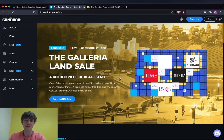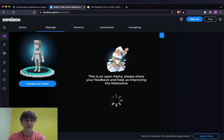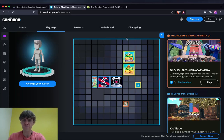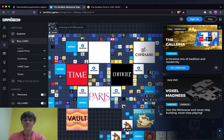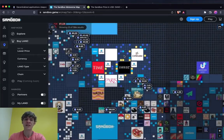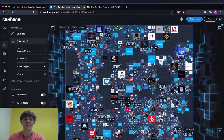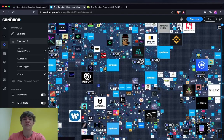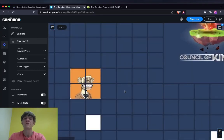Sandbox is a metaverse or a virtual world where you can buy and sell digital land and create your own avatar, play games in the land, and there's a whole map. Sandbox and Decentraland are two of the biggest ones — you can see just how massive this world is.